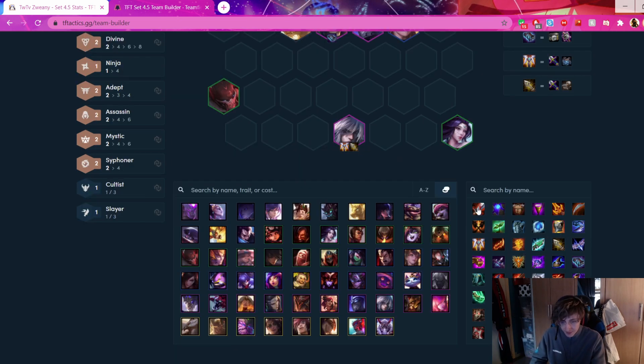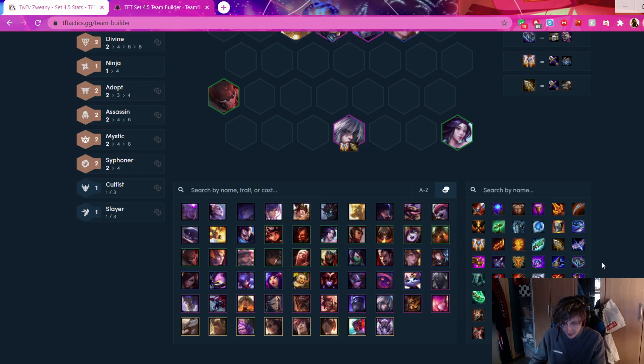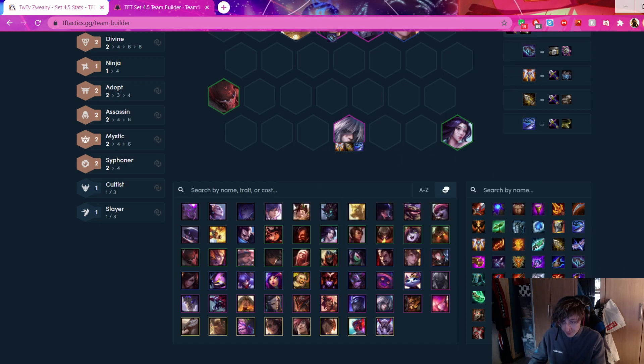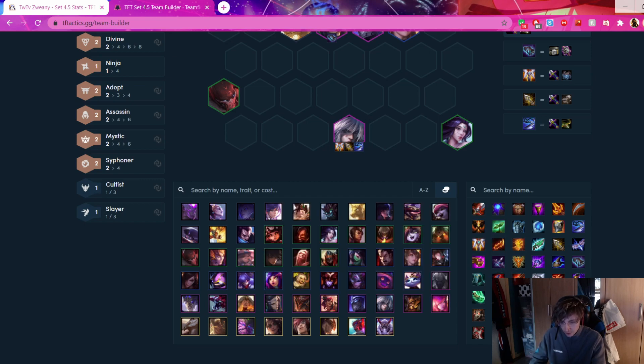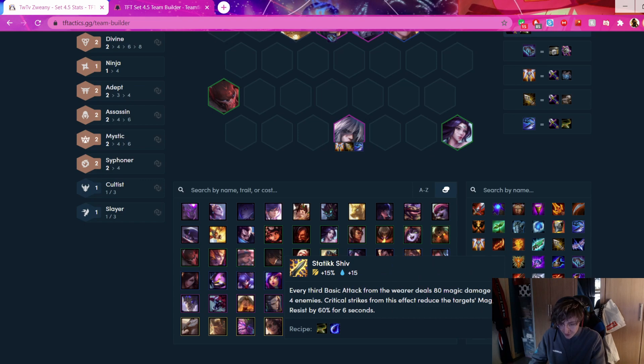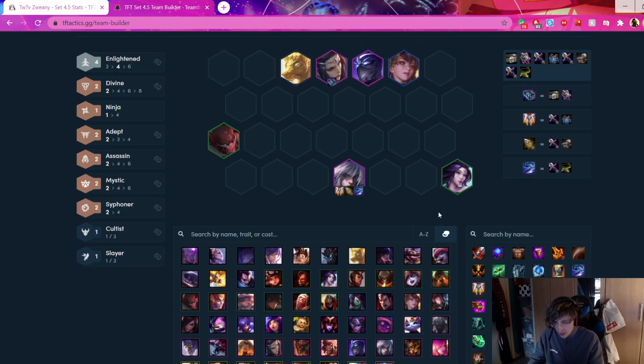We can go down the list: PT works on Talon, Blue Buff can work, Deathblade, GS which is my personal favorite, Hodge, Lost Whisper, Ruinance, Rapidfire which we'll get into later when discussing matchups. Shift if you absolutely have to, but I wouldn't recommend it. Those are the most basic Talon items.